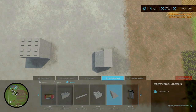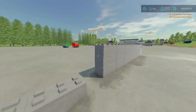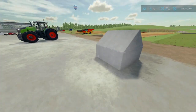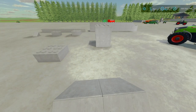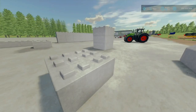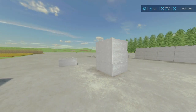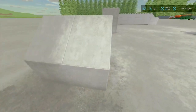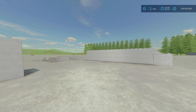When placing: have free placement enabled but also have snapping on. That way they line up perfectly. For only 0.56 megabytes to download, this should be one of those mods that has a lot of use, especially if you're a fan of decorating your own farms. That is Concrete Blocks by Debonator.